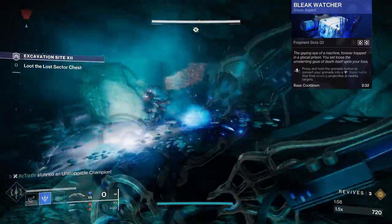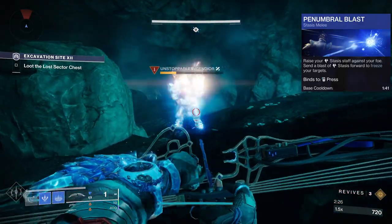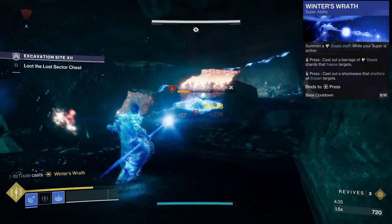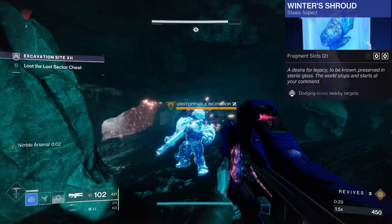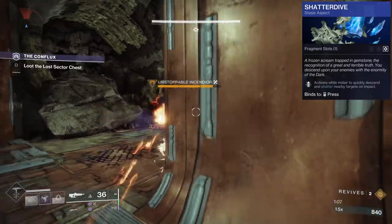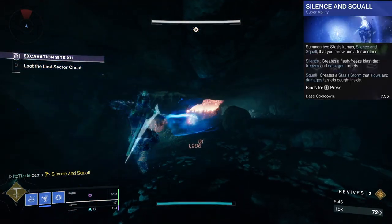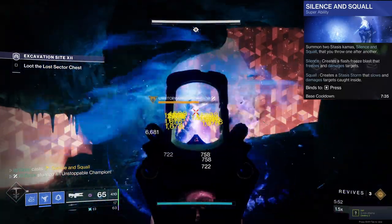On Titan, there are quite a few different options — you have Howl of the Storm and Diamond Lance for aspects, your melee can be used in combination with other slow applicators to get a freeze, and the Titan Behemoth super can also freeze targets. All classes can use Cold Snaps and Glacier Grenades for instant freezes, or Dusk Fields to slow over time and eventually get a freeze. On Warlock, we have the stasis turret from Bleak Watcher to apply slow and freeze, the Penumbral Blast melee which can instant freeze, and the Warlock super is pretty solid for causing shatters. On Hunter, you can stack slow with Withering Blade melee and the slowing dodge effect from the Winter Shroud aspect. I will also include Shatterdive — it does not apply slow or freeze, but it does shatter a freeze instantly and technically it is the shatter that does the stunning. The Revenant super Silence and Squall can also stun an unstoppable champion.